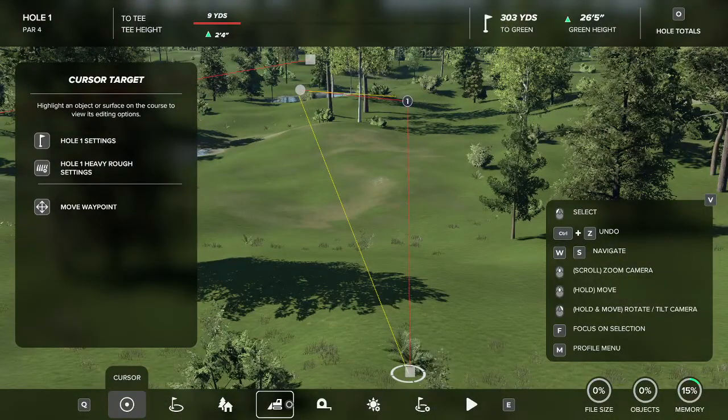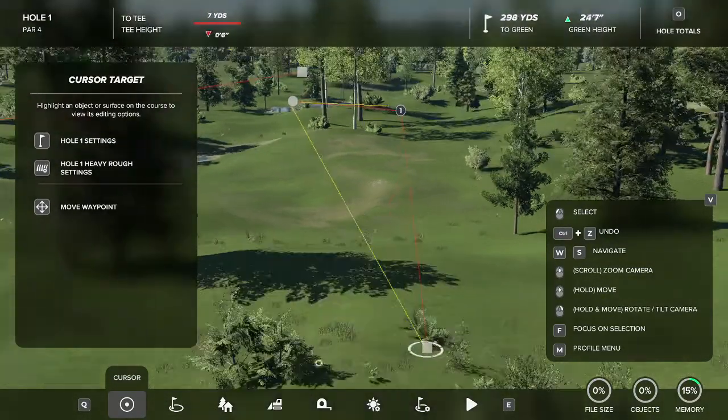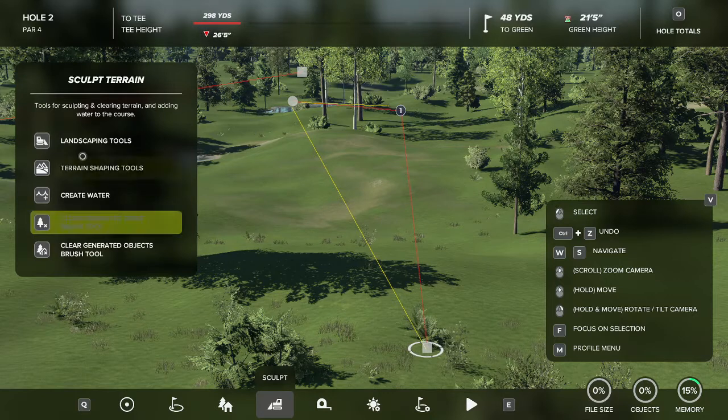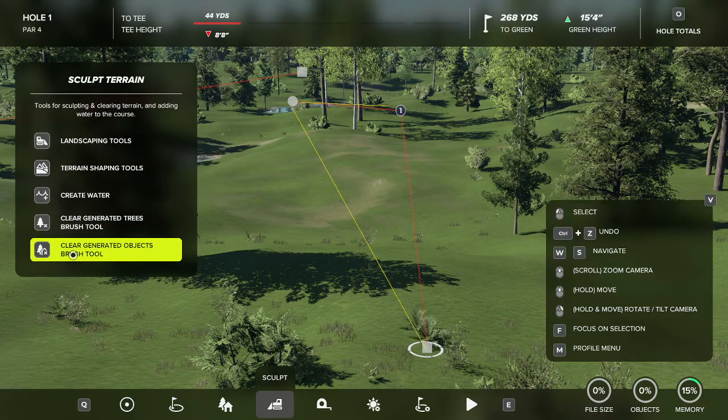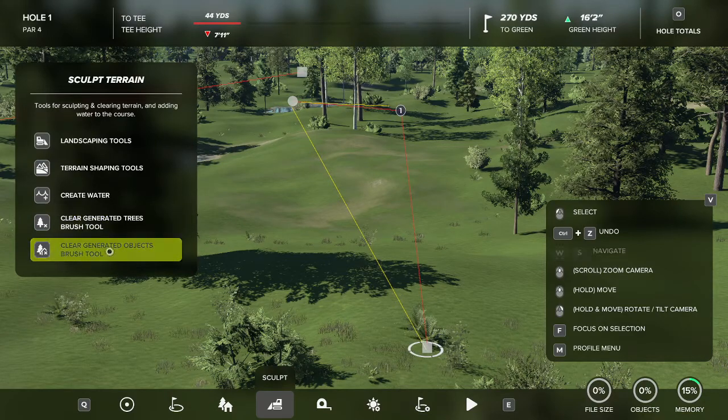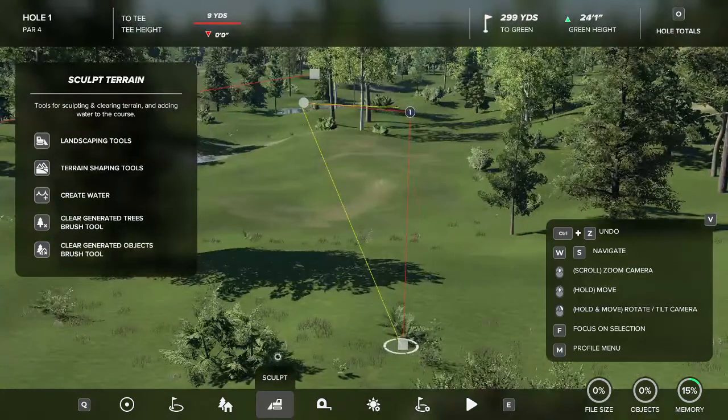The first thing you'll want to do to start your golf hole is come down here to this little bulldozer, click on it — it's your sculpt tab. Over here on the left hand side you will see the one that says Clear Generated Objects Brush Tool. This is different than the Clear Generated Trees Brush Tool which only clears trees. This is the one you'll want to use 99% of the time, unless you don't want to clear the underbrush and just want to clear the trees.